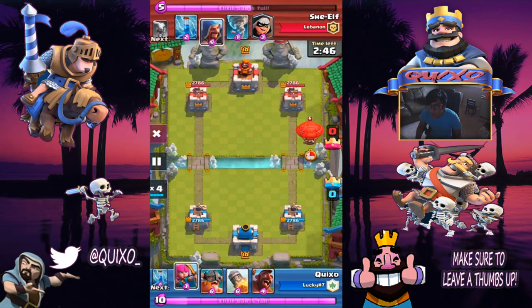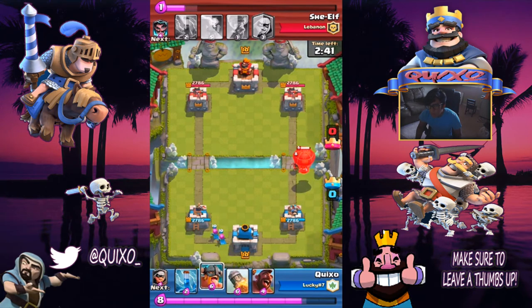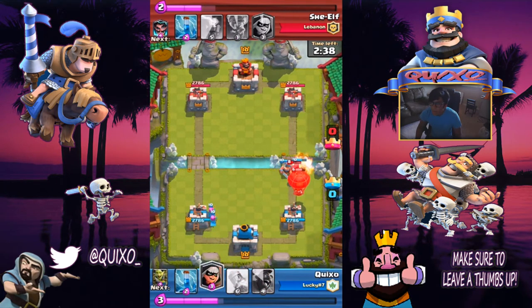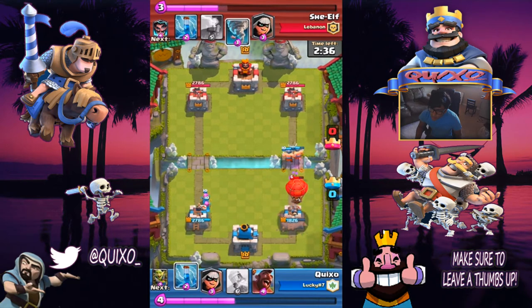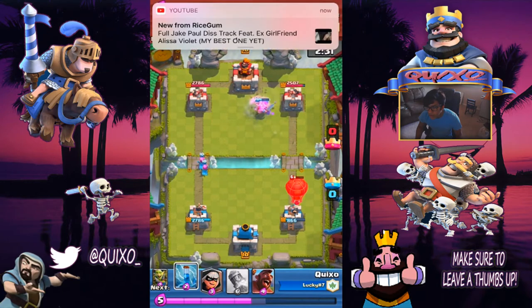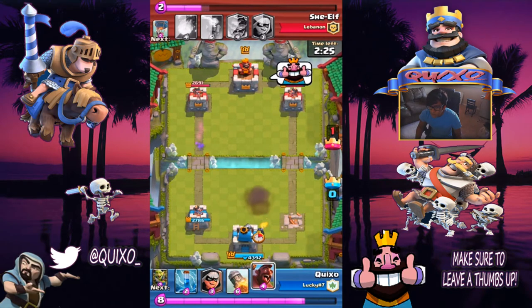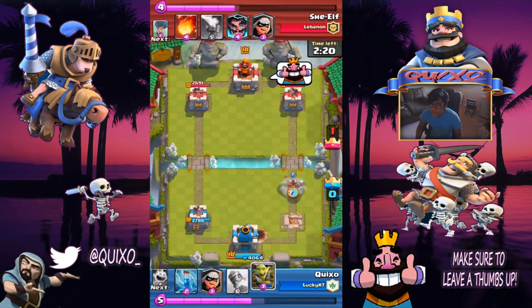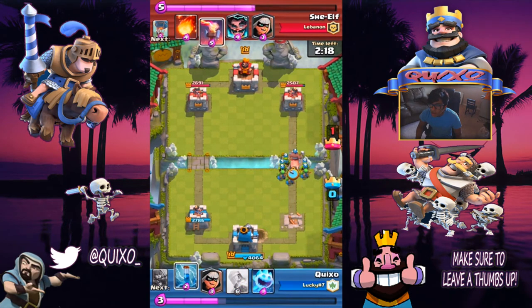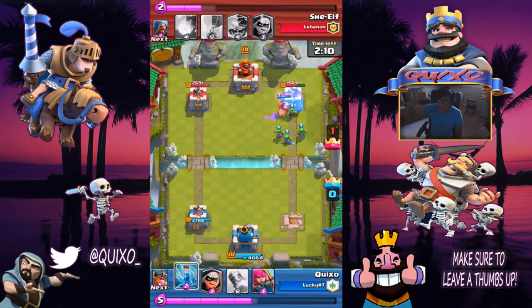Here we're looking at another replay where I put the archers on the left side. He's gonna push with that balloon and that wizard, so that kind of gives him an advantage and we're not gonna be able to do much. So what I'm gonna do is just push that left side. He does get our tower and he does get a big push going — we're gonna push with the hog and the minion horde and then the ice spirit, and look, this is gonna mess them up.